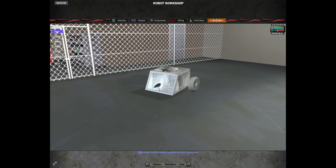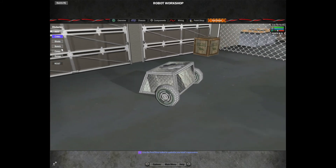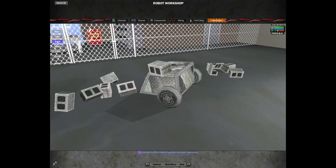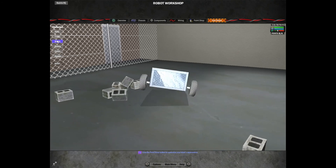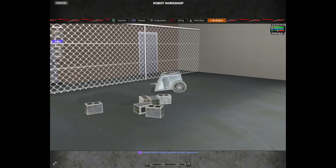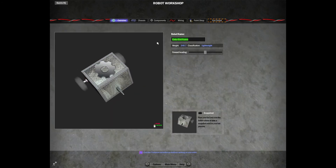When we hit Test you can see we're now facing forward. In the testing menu you can drive around to make sure it works, and you can also spawn in some crates, cinder blocks — just play around. The main idea is you make sure the robot behaves the way you want when you hit the buttons. Back in the Overview tab, we can name the bot 'Test Bot'. You can see it weighs 248.7 — generally considered kilograms — which classifies it as a Lightweight bot.